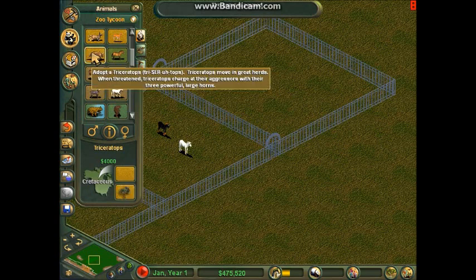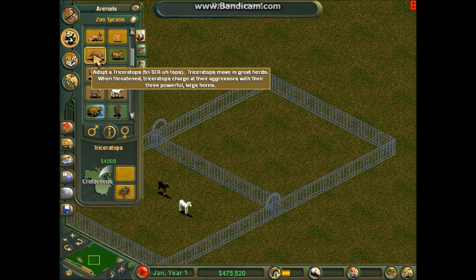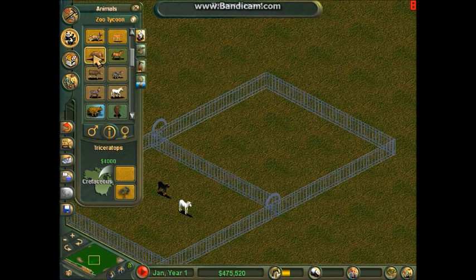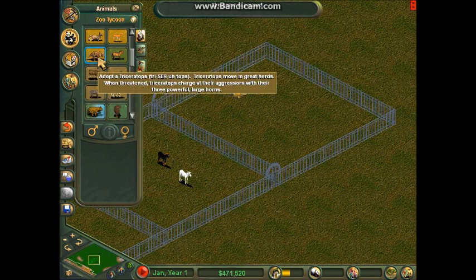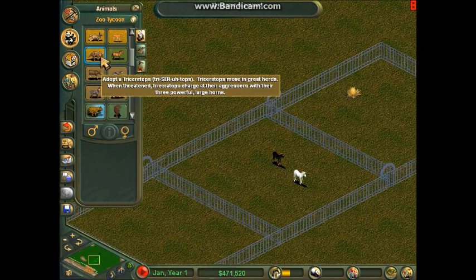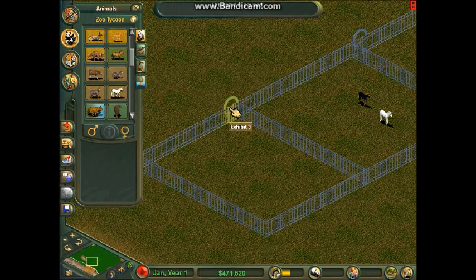Note: this is the only dinosaur you can get in the vanilla game. Something rather annoying is if you have the Dino Digs expansion, they start out as eggs. But if you do this in the vanilla Zoo Tycoon, then it gives a full grown adult Triceratops. Weird.